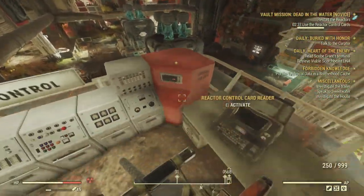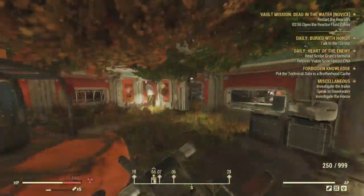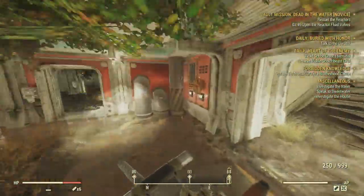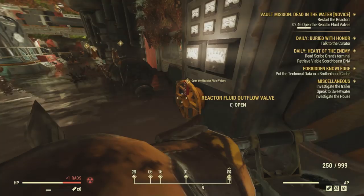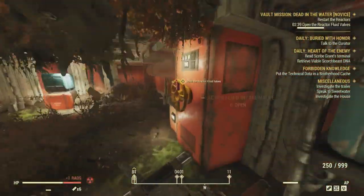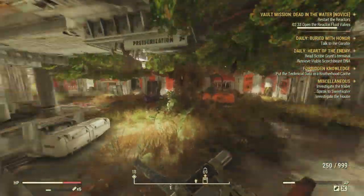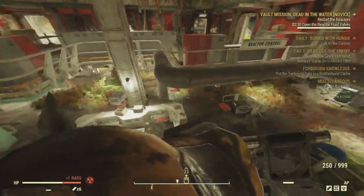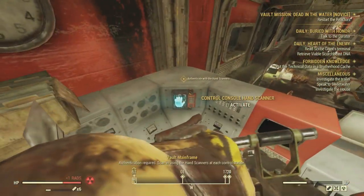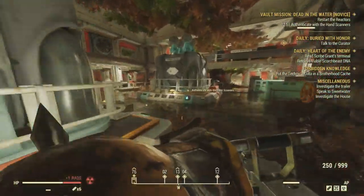For step number four, open the reactor fluid valves. Just go to the bottom area of the engineering wing and go in a complete circle, hitting E on every single valve that you see. Sometimes it's marked depending on how buggy your game is. All you have to do is activate each valve once — if you activate it twice, it actually undoes your progress. So just keep hitting each valve only once, and on the last one you should be good. There is a little delay because it finishes when the last valve finishes rotating.